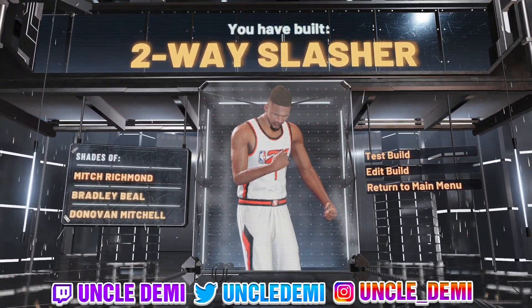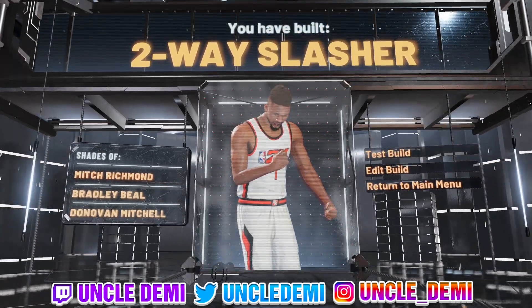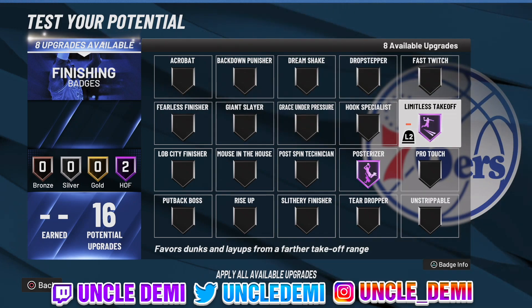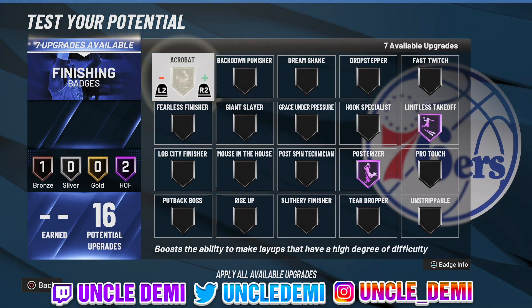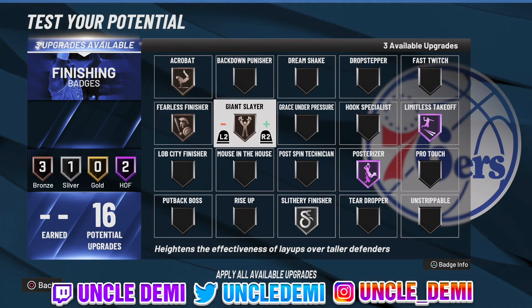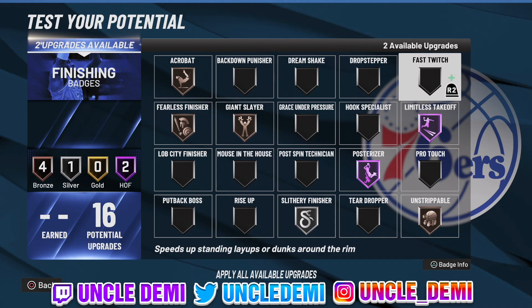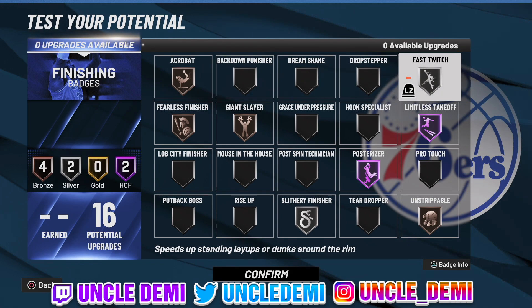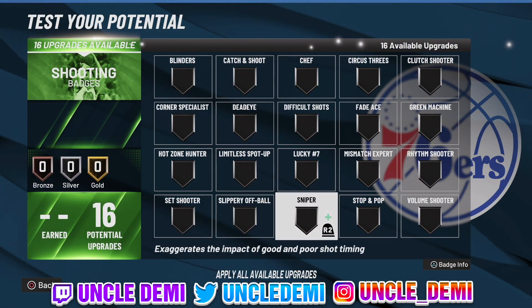So now what we're going to do is test this build out real quick. We're going to get to 99 overall. The first thing we're going to do is max this out. Now the big ones here of course are going to be Pulsarizer and Limitless Takeoff — those are the two most powerful badges you want to have at all times with this build. Then I'd like to top it off with Acrobat and Fearless Finisher on bronze, then Slithery Finisher on silver. There's a lot of bang for your buck with different badge types. Then you want to get Giant Slayer on bronze — because you're 6'3", trust me you want to do that. You have three badges left over: I like to get Unstrippable on bronze, and then get Fast Twitch, which speeds up standing layups or dunks around the rim. I like to get that maxed out to silver — it just helps with getting layups around the basket.